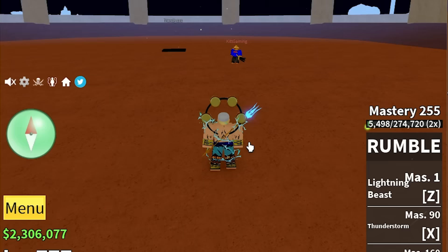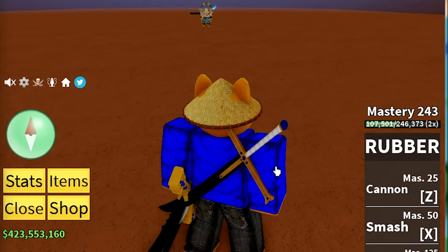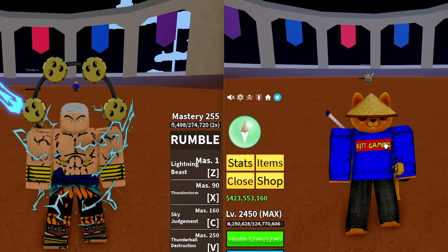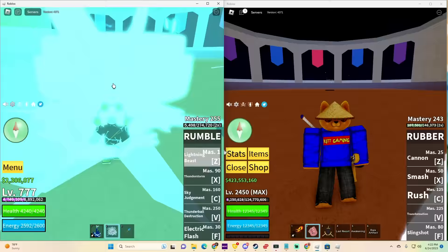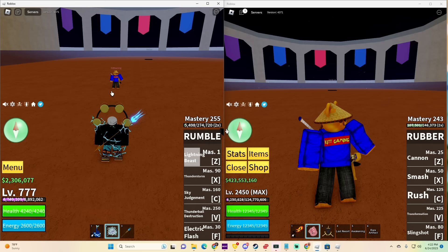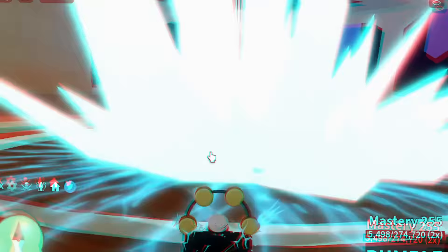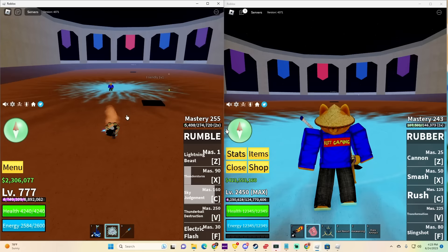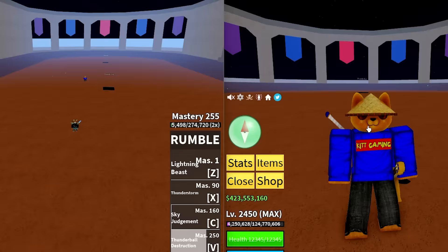Everyone is asking: is it true that Rubber Fruit is immune to Rumble Fruit? We got the Rumble guy here and a random guy using Rubber Fruit - now we can test every single skill. First skill: Lightning Beast - we're not allied, by the way. Second skill: Thunderstorm - he is not taking any damage. Sky Judgment - same. Last one: Thunderball Destruction - he is taking every single damage! The myth is true: Rubber Fruit is immune to Rumble Fruit - except for Thunderball Destruction.